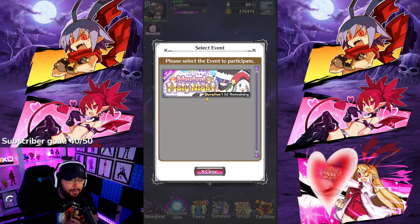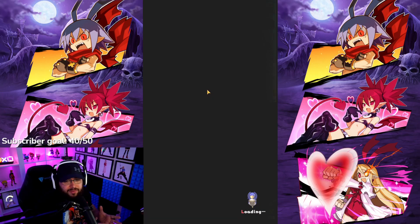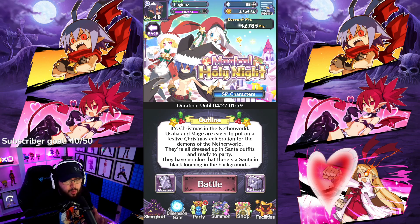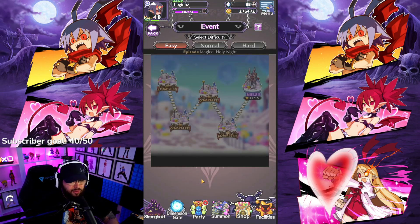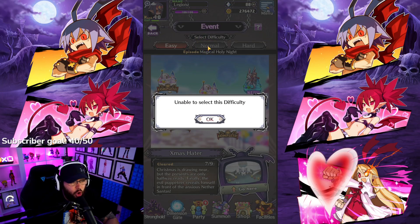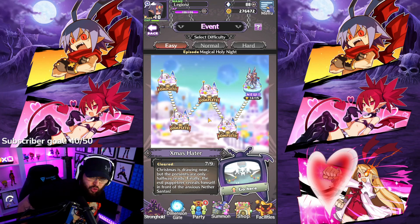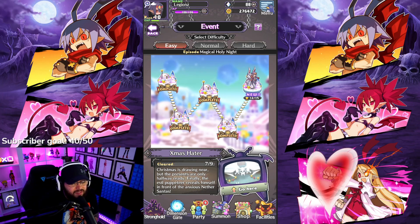Once you hit a wall in story and your characters keep dying, go farm the event because Noel is a very good unit. You can honestly start the event once you unlock item world — you can probably get through it pretty quickly. I got all the way through after completing chapter two and unlocking item world. I stopped doing story, did the event, and got all the way to the end of easy mode. The last stage is a little difficult — turn off auto and be smarter with your abilities.